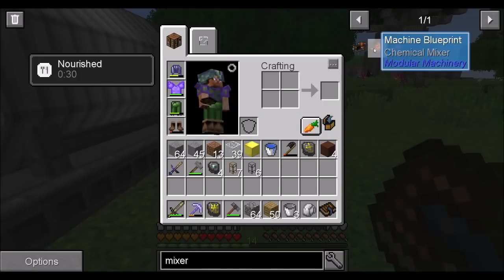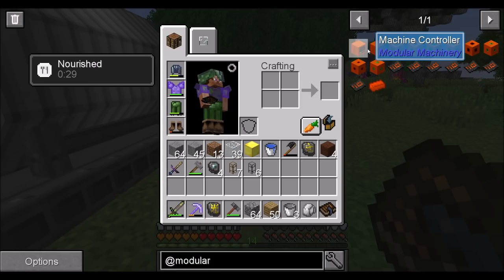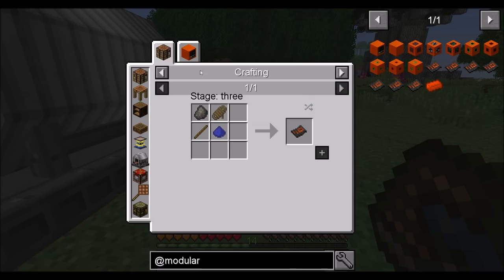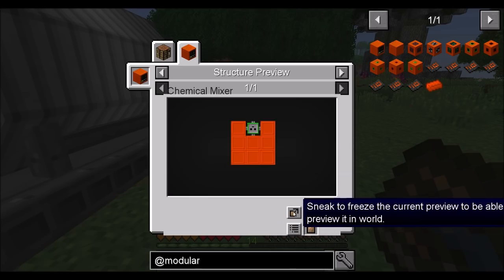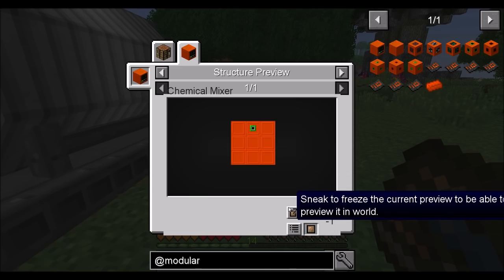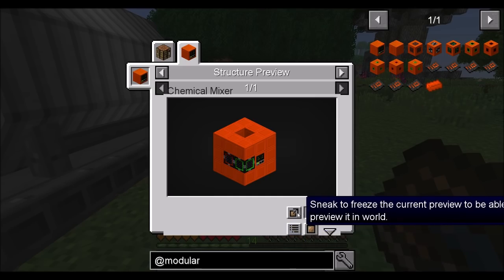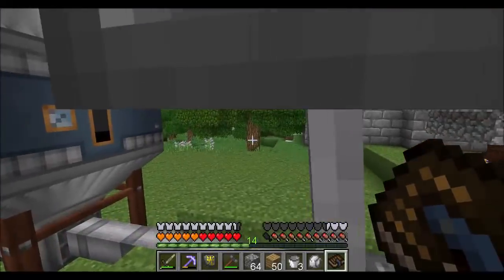Chemical mixer. I'm guessing that we need to do modular machinery — chemical mixer blueprint. Structure preview. There's buttons on this structure preview. Sneak to freeze the current preview. Two unfamiliar items and one unfamiliar item. I'm guessing those are different tiers of stuff. So let's get the machine blueprint first and then we'll kind of figure it out from there.